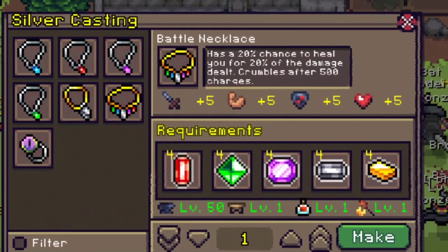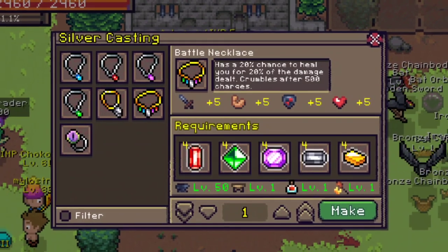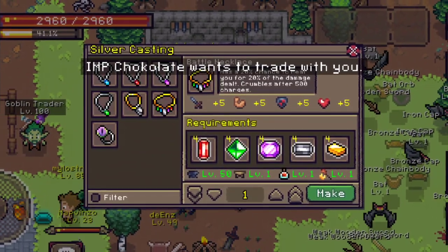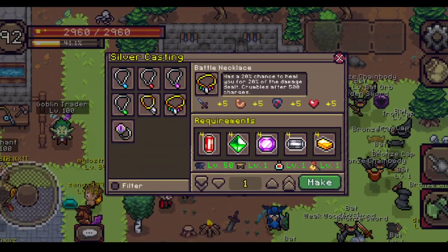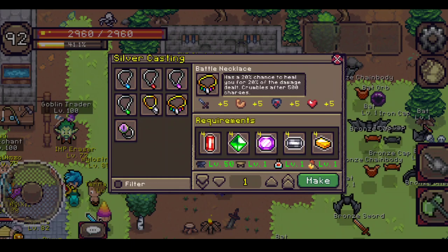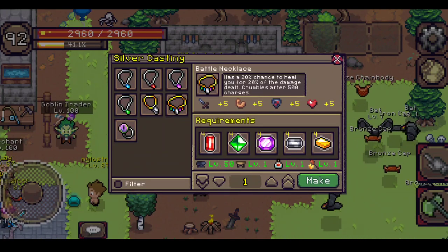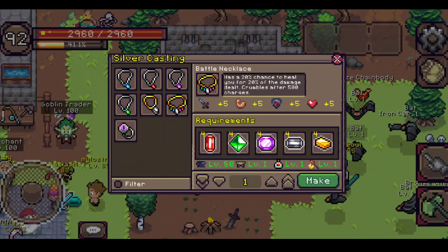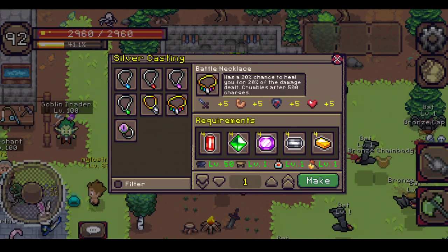The battle necklace has a 20% chance to heal you for 20% of damage dealt. So if you deal 1000 damage to a mob, there's a 20% chance you heal 200 HP. I think combined with the torment of glass relic or relic of flinching it could be very good, especially for grinding mobs slightly stronger than you to save some potions. However, it only has 500 charges. The cost is probably around 3 to 5 million right now since gold is 600k and magnetite is 200k.